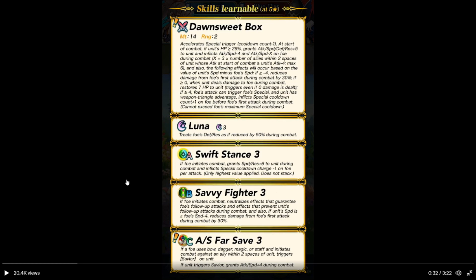Also, the following effects will occur based on the value of unit's speed minus foe's speed. If speed difference is equal or more than minus 4, reduce foe's first attack by 30%. If it's 0 or more, when unit deals damage to foe during combat, unit recovers some HP, even if no damage is dealt. If more than 4, foe's attack cannot trigger special. Unit has triangle advantage. Inflects special charge plus 1 on the foe before the foe's attack.